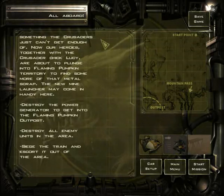Yeah, something the Crusaders can't just get enough of. Now our heroes together with Crusader Cheek Lucy are about to plunge into Flamin' Pumpkin territory to find some more of that metal scrap. The plot somewhat thickens — I wonder why they need all this scrap metal? What's even more interesting is that the previous part of scrap we recovered looked very much like some sort of orbital satellite.